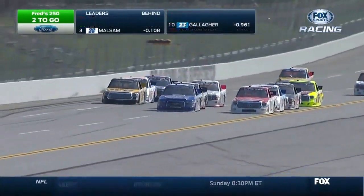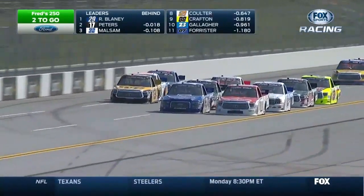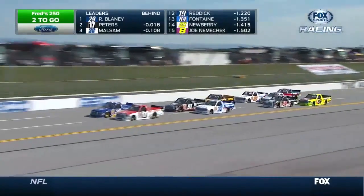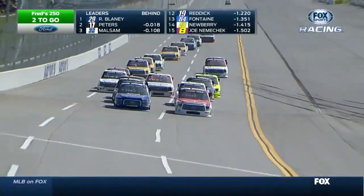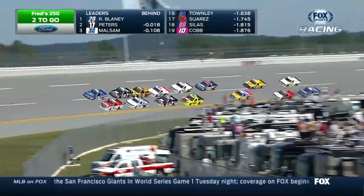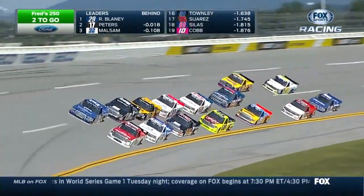How about Jeff Burton jumping to the outside. He has a little bit of help up there — that's Joey Coulter behind him, also getting a push from Spencer Gallagher. The third truck in line to that outside lane, and now they blend back in. Burton makes a great move, picks up a couple of spots. Now he's a player.